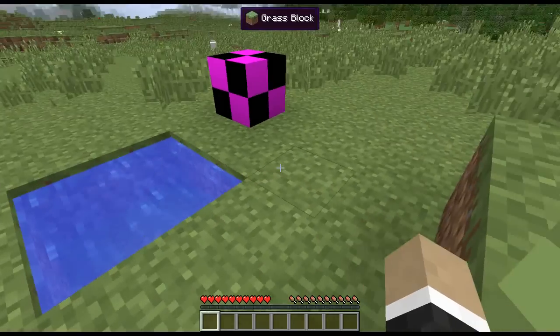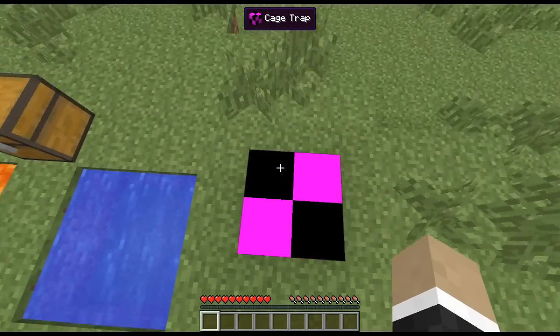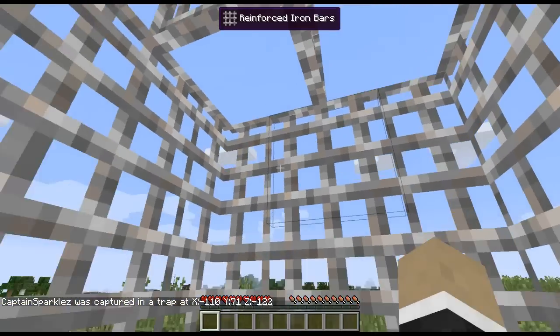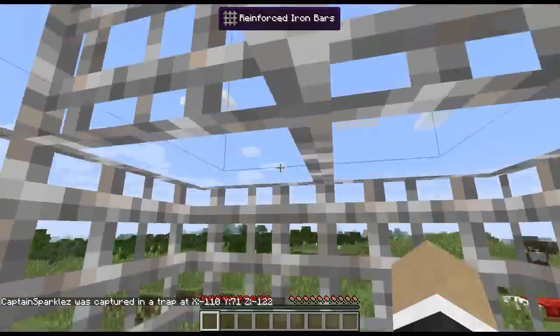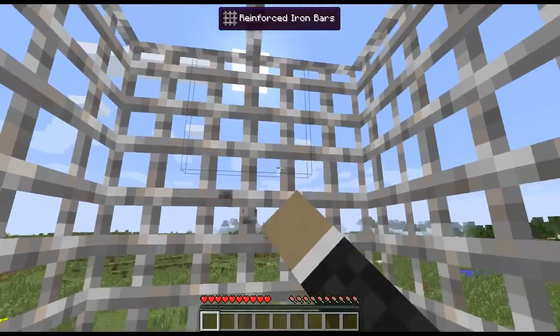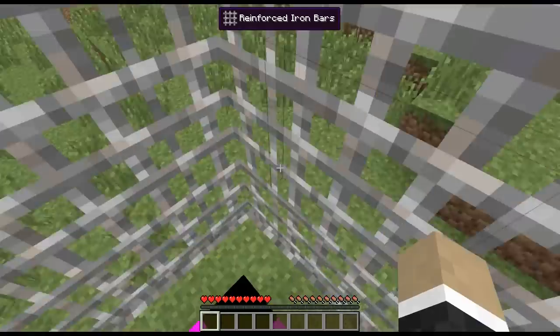Finally, we've got the cage trap, which doesn't have a texture at the moment but still works. If you jump on it, you're captured — it sends a chat notification so whoever placed it knows what's up. They can go collect their prisoner, and since it's built from reinforced iron bars, you can't actually get out.